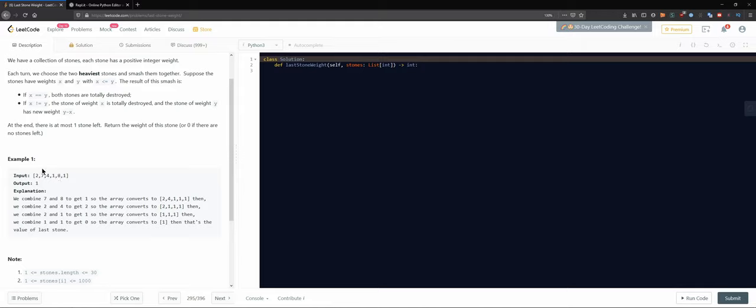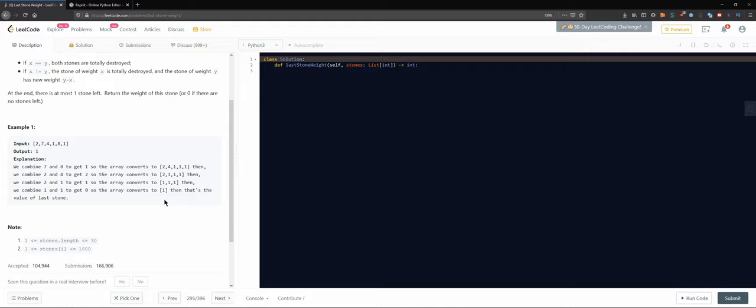Let's look at the example. We have to sort the input. We combine seven and eight, get one, pack it back. Then the two biggest are four and two, we get two, pack it back. Then two and one gives one, pack it back. Then one and one gives zero, we discard the zero, and we're left with one - the only remaining element. The length of the list is at most 30 and at least one, so there's always at least one stone.